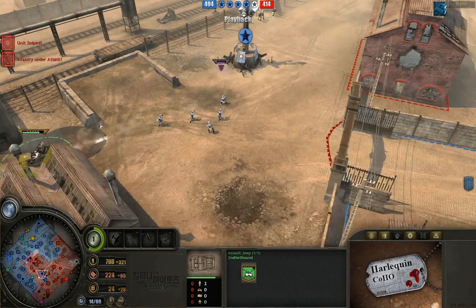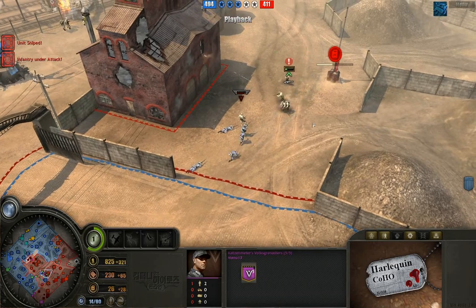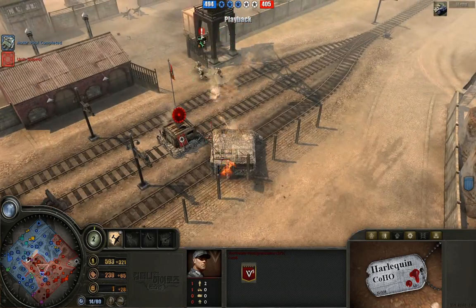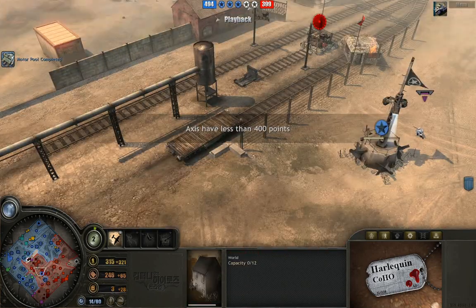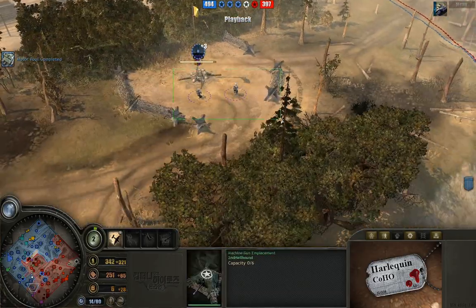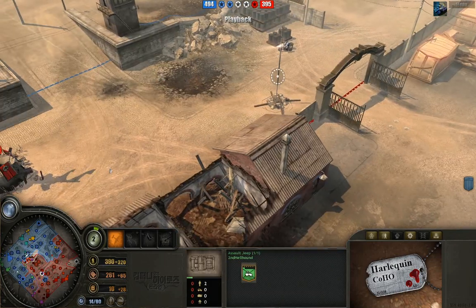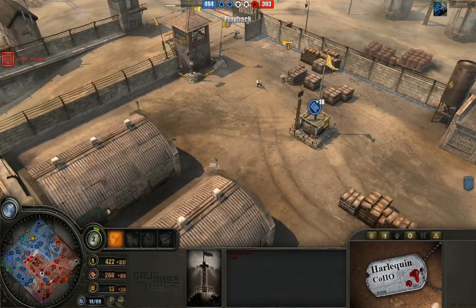Katzenmeyer's Volksgrenadiers are opening fire at this Assault Jeep, forcing it to back away. It takes a Panzerschreck to the rear, just barely getting out of there. These guys try to cap but are driven off by the venerable Volksgrenadiers, totally having to retreat. 2ndHellhound has to be careful now because he's totally exposed — he just has a single bunker on that side. The ruined jeep is retreating, we've got some overhead planes flying around, and a sniper is heading up no man's land.